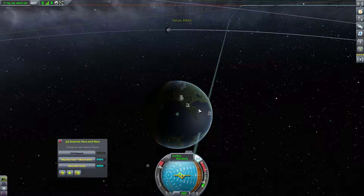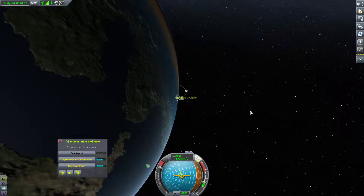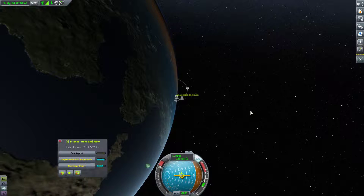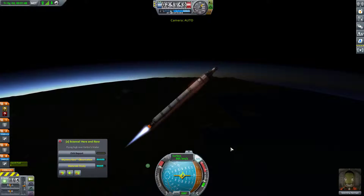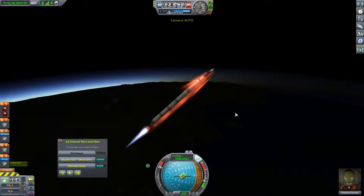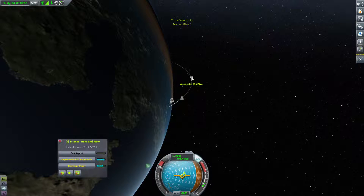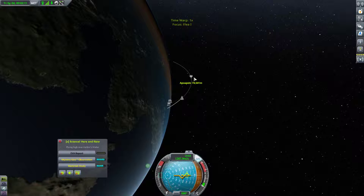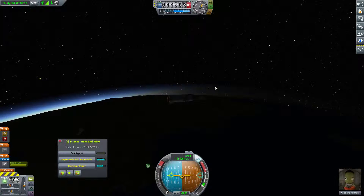One problem doing this without mods is we don't have the ability to see the apoapsis from the flight screen, so I'll just have to do it from the map screen. Let's remain at roughly 45 degrees here until our apoapsis gets a bit higher. Our fuel is doing okay, but not great — we're about to run out. Apoapsis is not quite in space, so we're going to have to burn a little bit of our second stage in the atmosphere, which is unfortunate. Now we can cut it. Let's head to the horizon — we'll be doing a horizontal burn in just a moment.